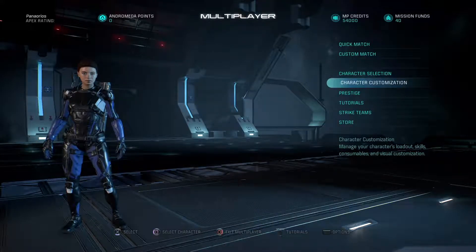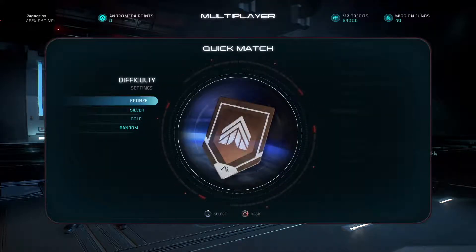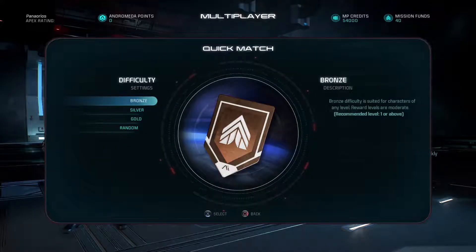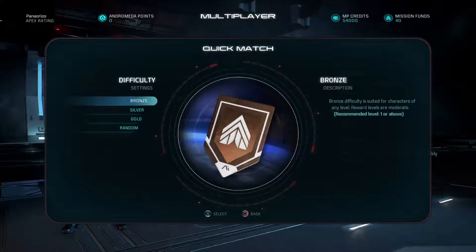Let's see if we can get into a match. I'm going to do a quick match and go to bronze, because my character is only level 6. If you look at bronze, it's from level 1 and above, and the next level silver is from 10 and above. My character's not there yet, so we're going to do bronze.